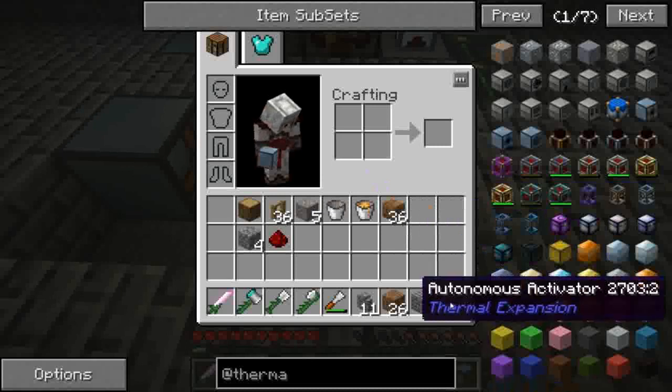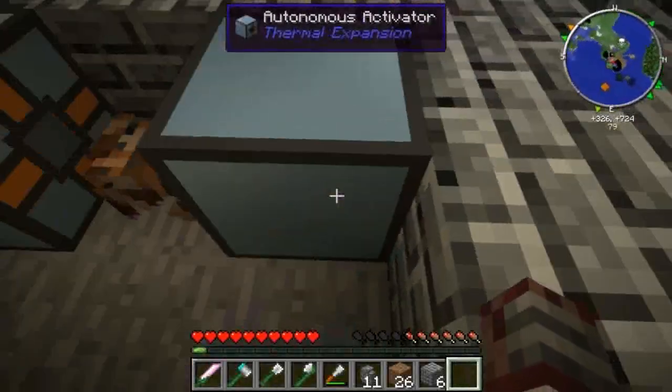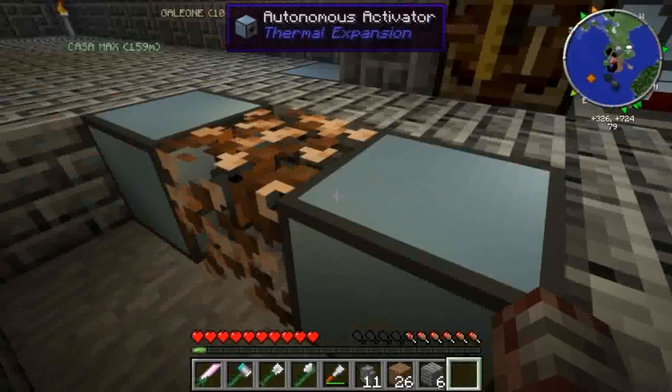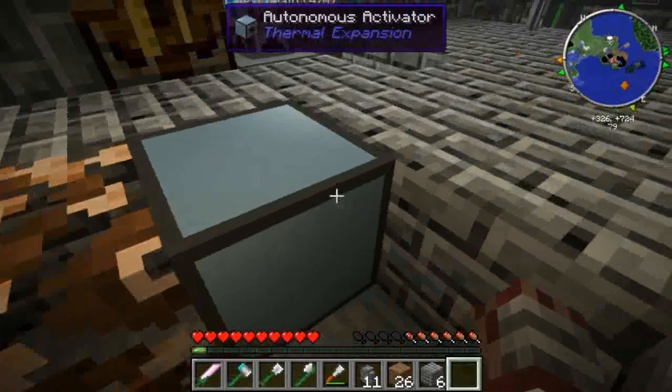Piazziamo il secondo autonomous activator da questa parte e lo lasciamo per il momento vuoto. Gli impostiamo solo la configurazione di output per l'impianto che sto facendo adesso. L'output ovviamente è quello arancione, lo imposto sul basso, sul sotto. Tanto abbiamo visto che è iniziato a crescere il pezzo di iron bush.